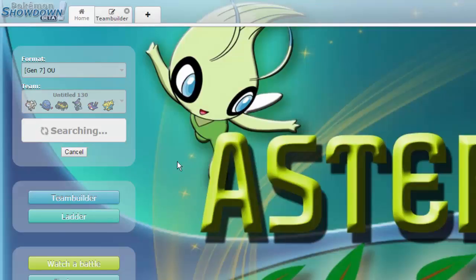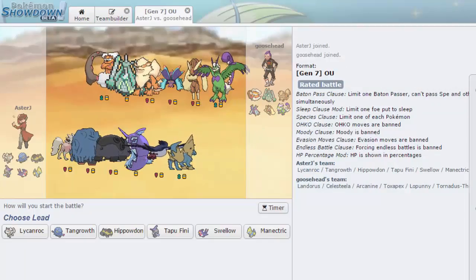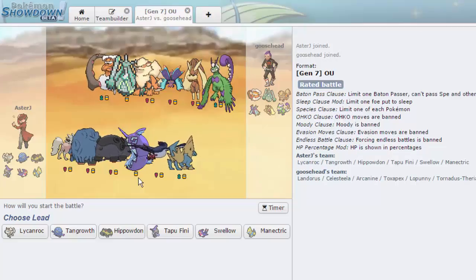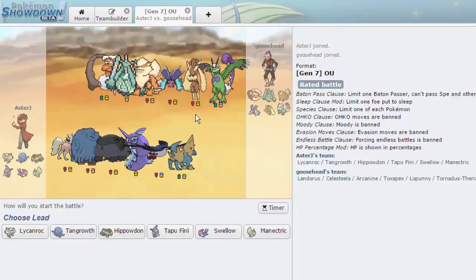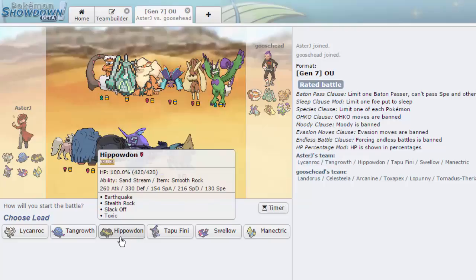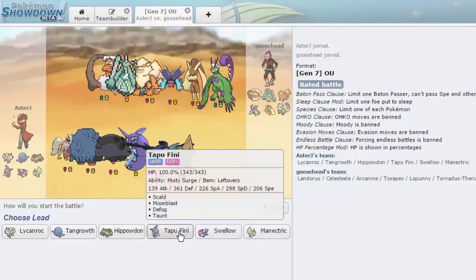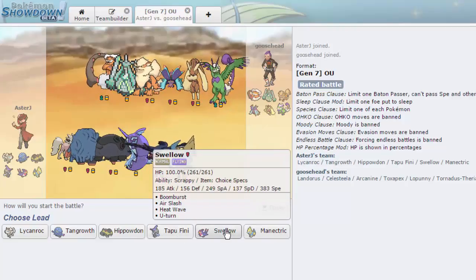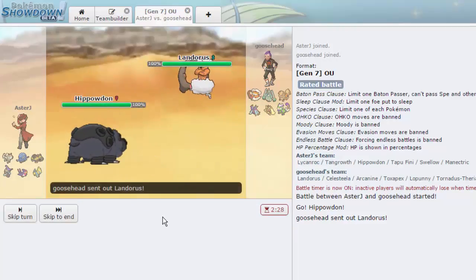Let's check how many people are playing — go to Watch a Battle. Gen 7 OU has eight battles going on right now, not too many unfortunately. We've got a pretty scary looking team on the next opponent: there's a Landorus-I which Tangrowth checks decently outside of Sludge Wave, and Lopunny looking like a bit of a threat. Hippowdon and Tapu Fini do a good job checking that, so I'll lead off with Hippo again.